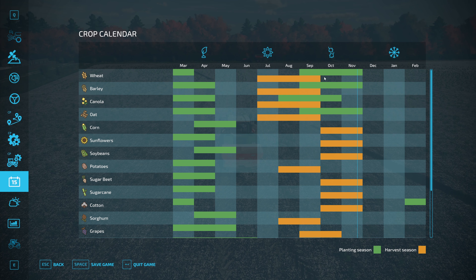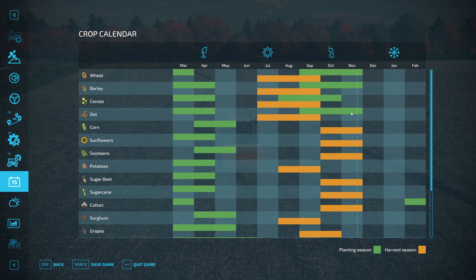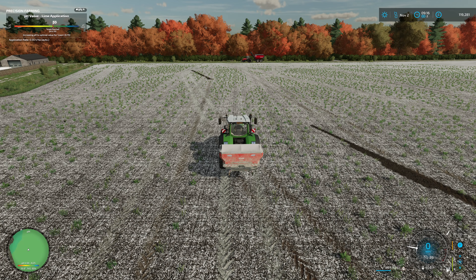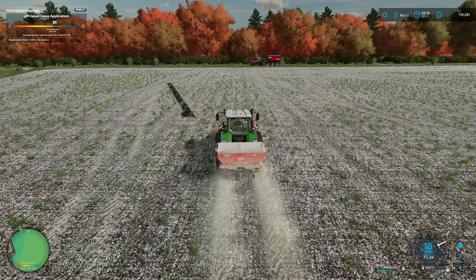Crop-wise, planting season ends today for linseed, grass, oats, barley, and wheat. I think we'll go for barley in here. So we will get these back to the yard, I'll refill the auger, get the planter attached and crack on.